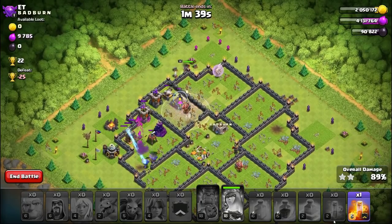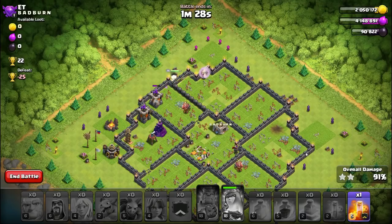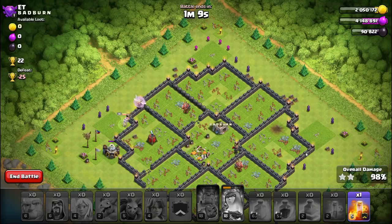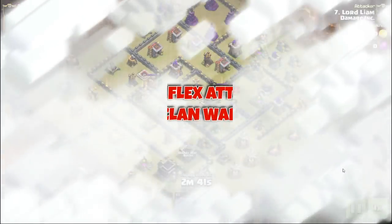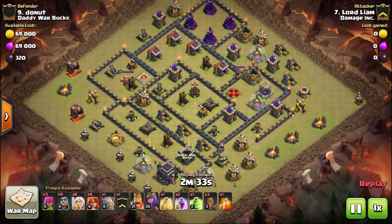Here's another great example of how strong this attack really is. You have the queen taking out everything on the right side, the King and Valkyries and Giants clearing out the entire core, and now the queen is at almost full health with only three defenses left — all of them already weakened. This is easily a three-star. She's a level 18 queen, which is about half-max for Town Hall 9, so not even close to fully upgraded.